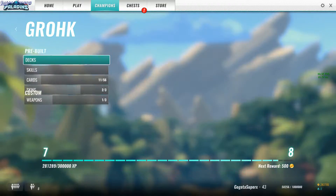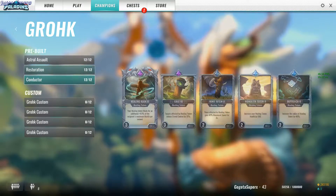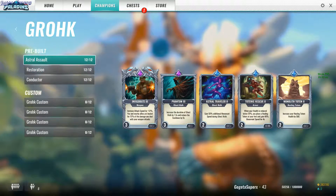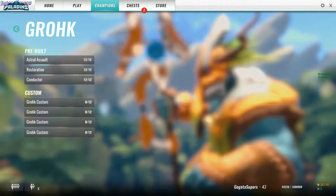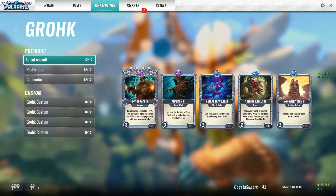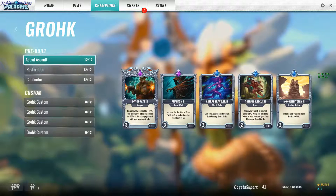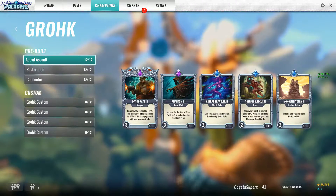Grohk, definitely Astral Assault. Restoration is not bad, but I still prefer to deal damage, so this one definitely. Bonus attack speed equals more damage, and your totem has more health and Ghost Walk lasts longer.